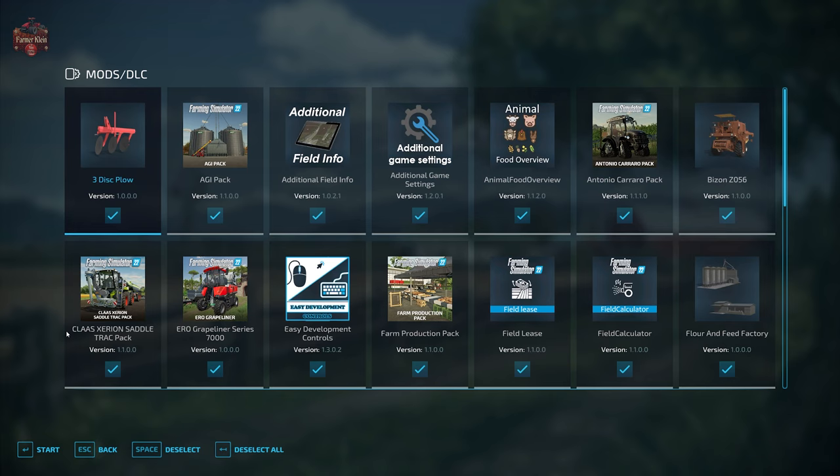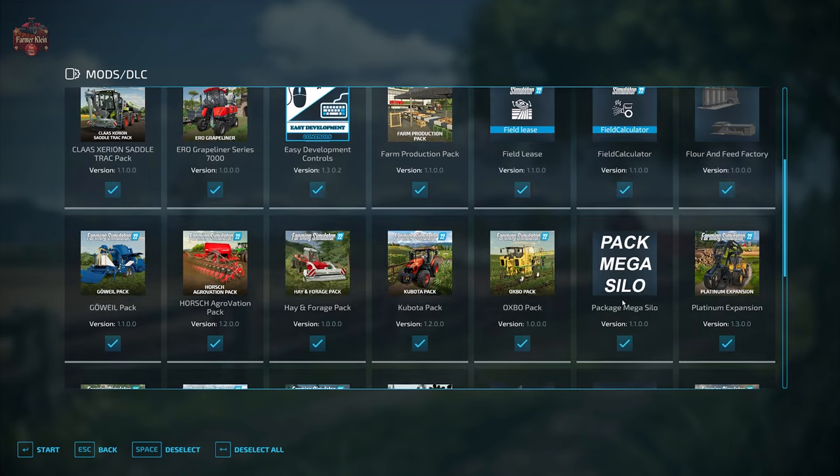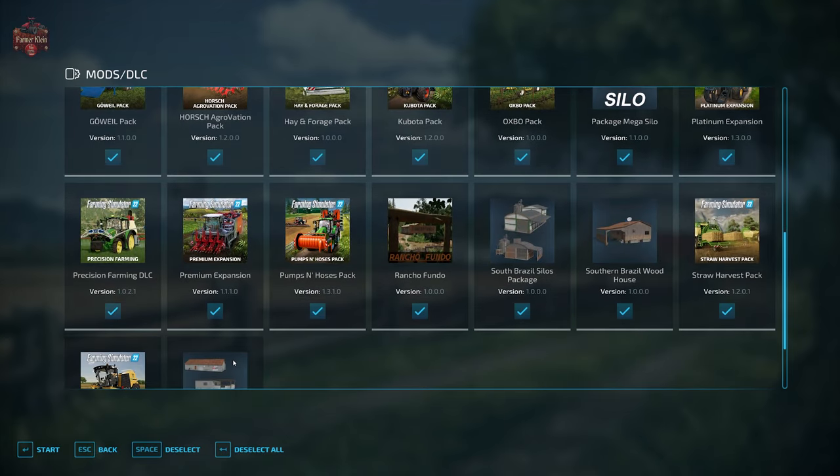In addition to those required mods, we are going to be looking at the map with the mods we typically use: Additional Field Info, Additional Game Settings, Animal Food Overview, Feed Lease, Field Calculator, Precision Farming, and Straw Harvest.